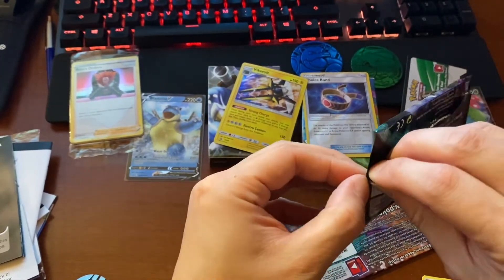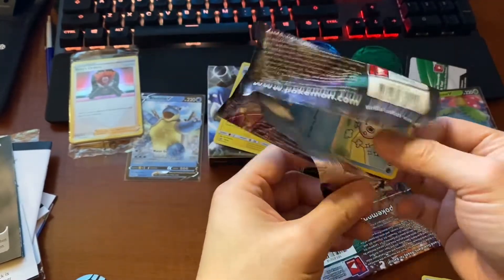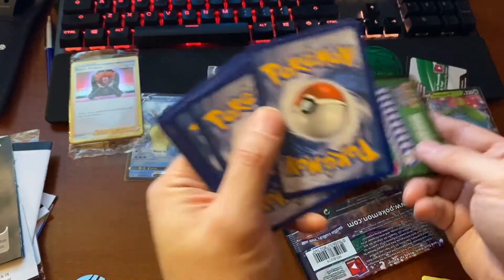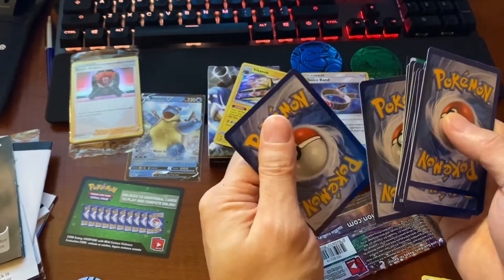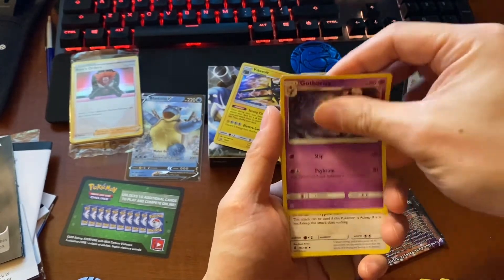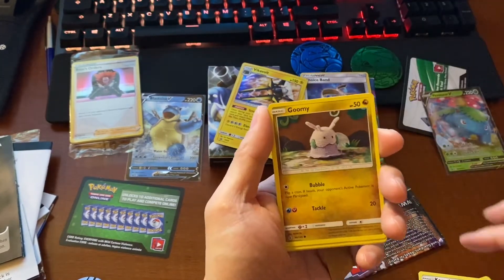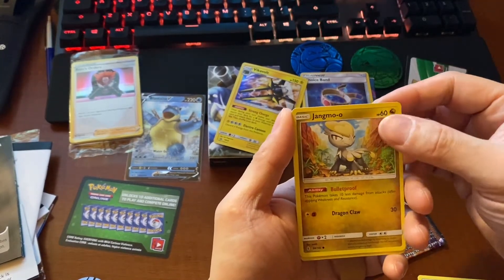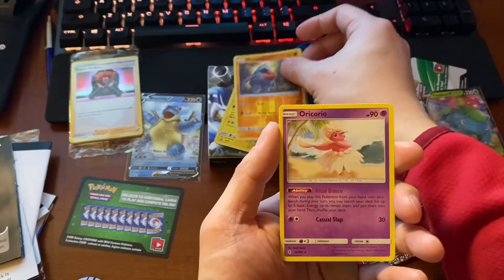Pack number two. This pack feels thicker, so it's probably 12 cards. One, two, three, four, five, six, seven, eight, nine, ten, eleven. It never ceases to amaze me — the quality control. Corita. Kokumao. Rescue Stretcher. Finilite. Wishiwashi. Gloomy. Goodra. Wimpod. Jangmo-o. Nosepass. Oricorio.